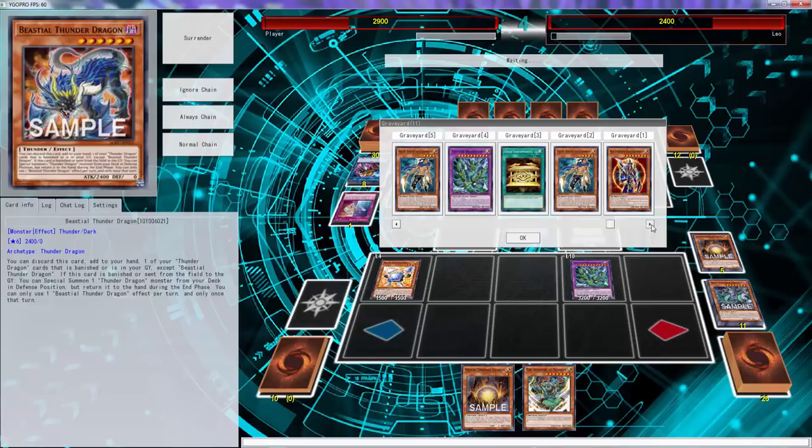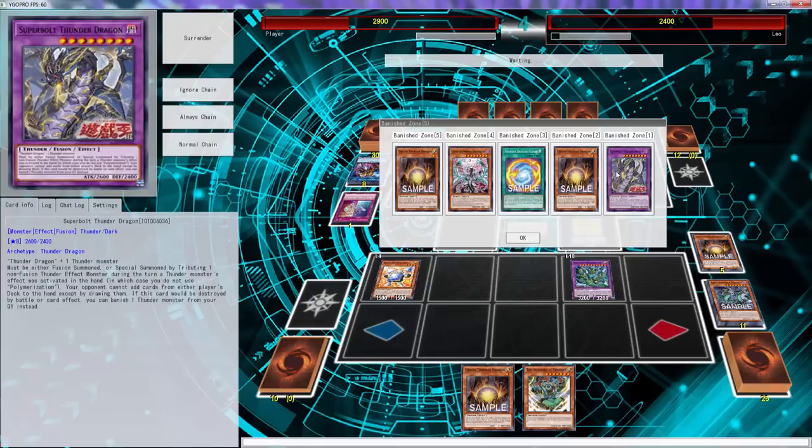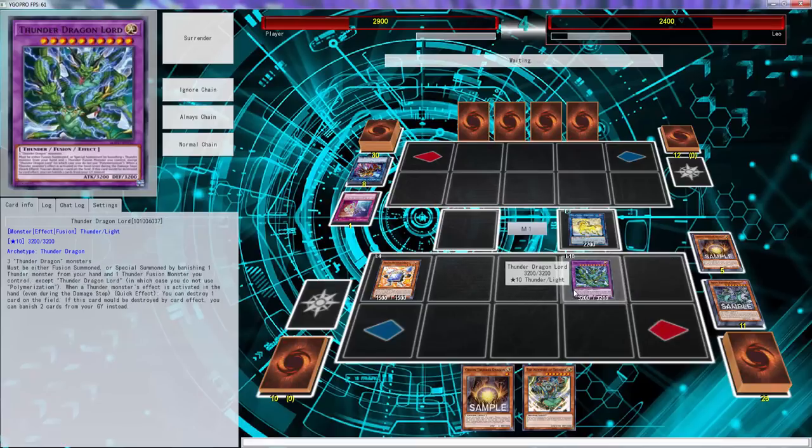It doesn't protect from battle — I thought it protected from battle and card effects. That's weird. This one doesn't protect — I don't get why Konami does that. Like they'll make the mini boss monster protected by both and then they'll make the big boss monster protected by none. It's weird — it's like they're promoting you to not play the big boss monster. Same thing with Vendra — it's like Battle Lord Slayer. Trigger winner sent. Executor has to be destroyed by your opponent. It really conflicts, but I think we did good.